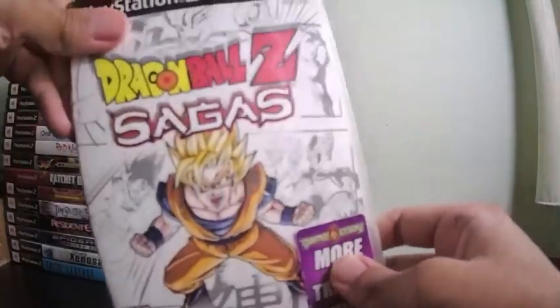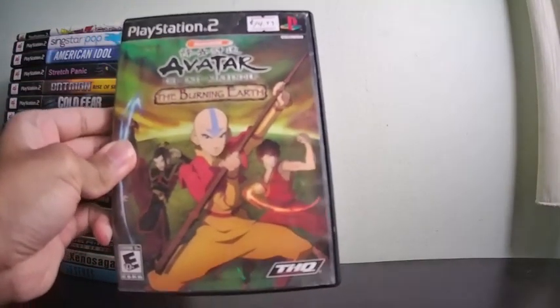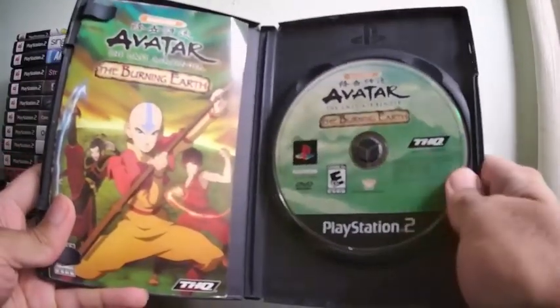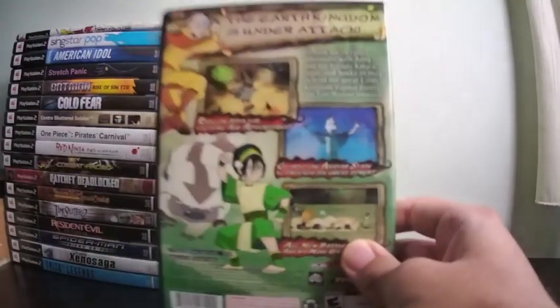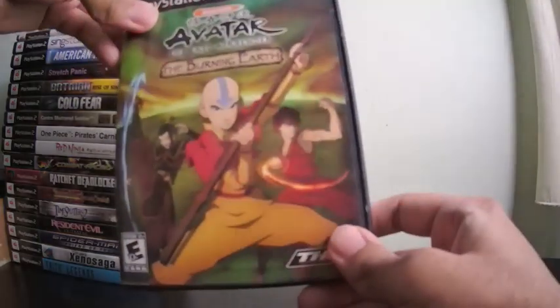While I watched Dragon Ball Z on Cartoon Network, I watched another show on Nickelodeon — Avatar. This is Avatar: The Burning Earth, a beat-em-up where you can play as Aang, maybe Zuko and Azula. I haven't played this entirely yet, but I think you can also play as Toph. Toph is that girl from the show — she's so funny. I can't wait to play as her because she's my favorite character.